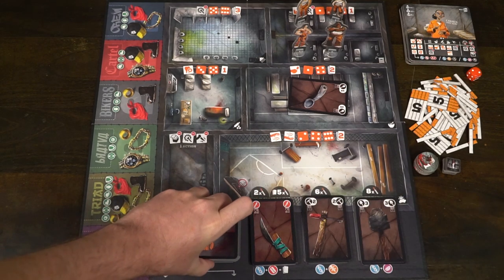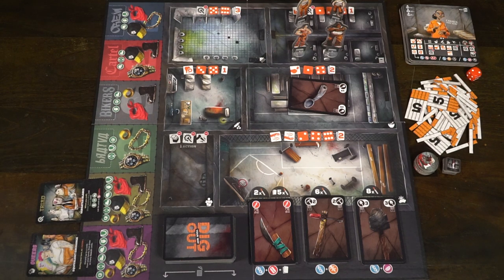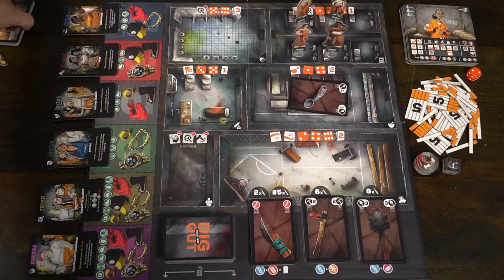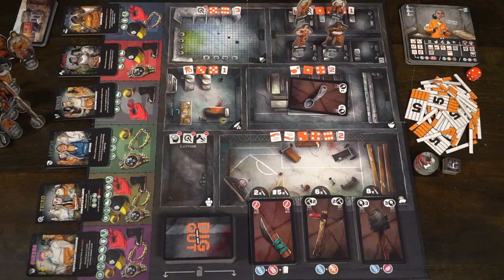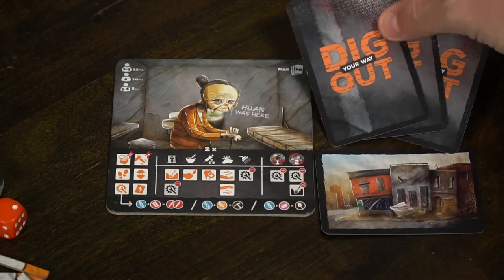You'll shuffle the background cards and deal one to each player — these are one-time-use abilities, with a bonus action if you join a specific gang. There are Michelle and Michelle cards for the AI variant where an AI character brutalizes players; set these aside if you don't want that mode. Each player takes a player board, three Dig Your Way Out cards, and a character. Extra tokens, dice, and unused components can be set aside. After that, you're ready to go.